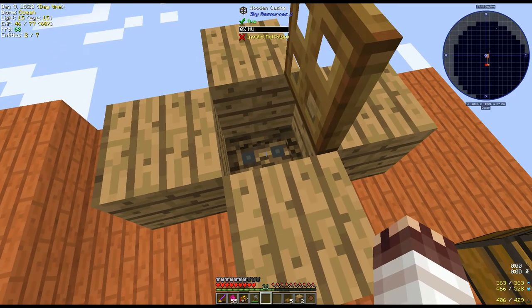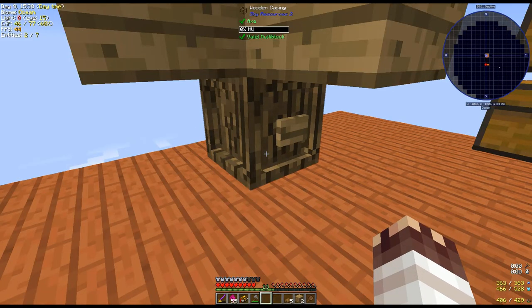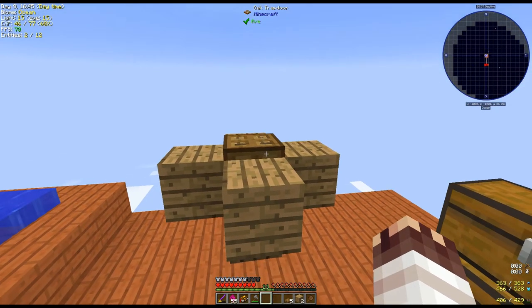Note: opening up the oak trapdoor makes the combustion heater lose its heat units. Then press a button once everything is appropriate to start the crafting process. Before we use this combustion heater, let's work on something else.